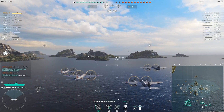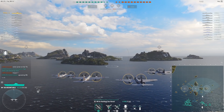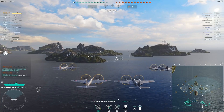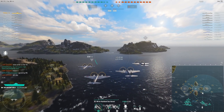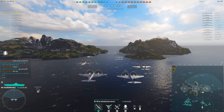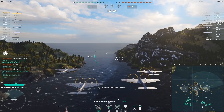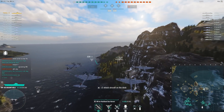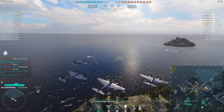You don't have torpedo bombers — you've only got rocket planes and dive bombers. The dive bombers are the same carpet bomb style bombers that you find on other Royal Navy carriers, and lastly the groups are very small. You get six planes in your attack squadrons and four planes in your dive bomber squadrons.